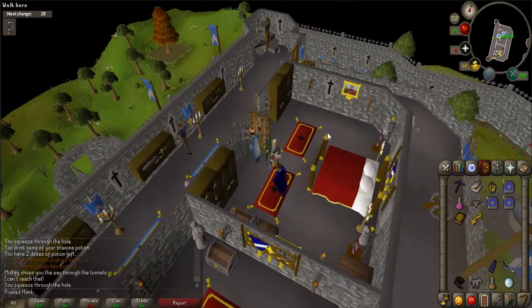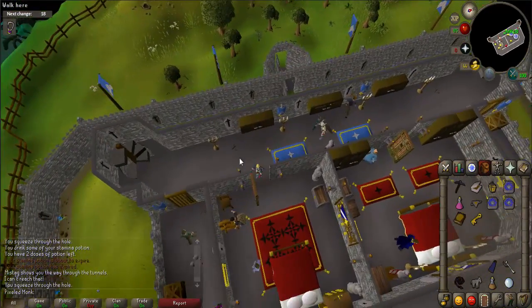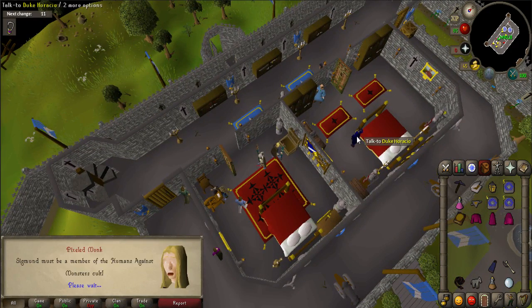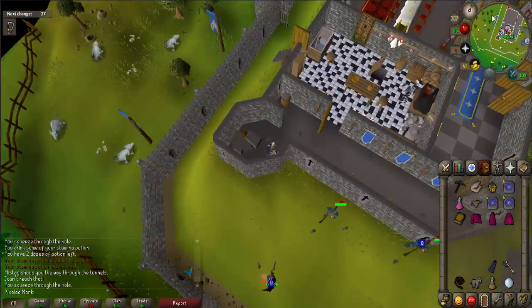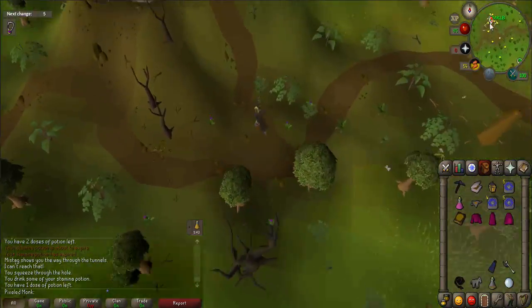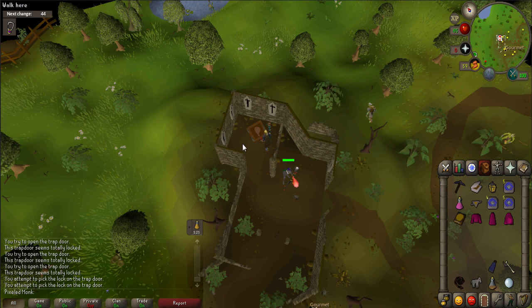Afterwards, pickpocket Sigmund — you should receive a key. Then walk into the room just to the south with the spinning wheel in it and use the key on the chest in the room to find HAM robes. Talk to the Duke. When prompted, say 'Did you know Sigmund is a member of HAM?' The Duke will need more evidence on Sigmund, so you will have to go to the HAM hideout. Exit the castle and walk northwest to the hideout. Once there, right-click on the trapdoor and select the pick-lock option. If you fail to open it, keep trying. Climb down when it unlocks.